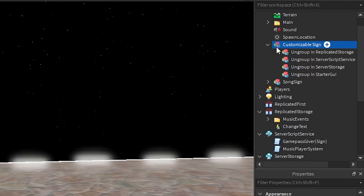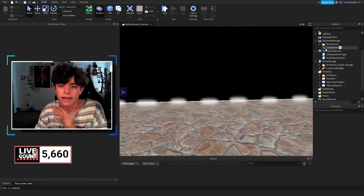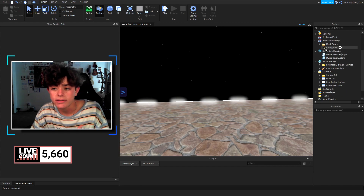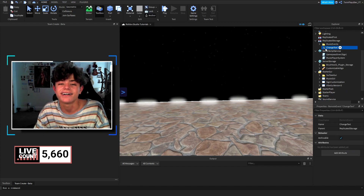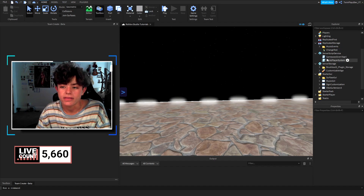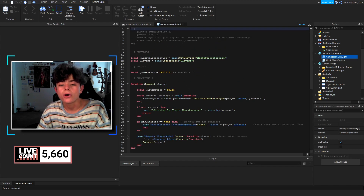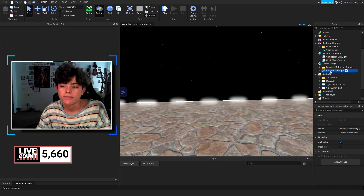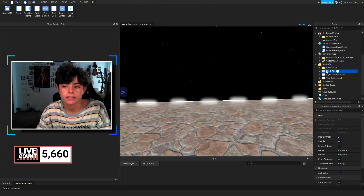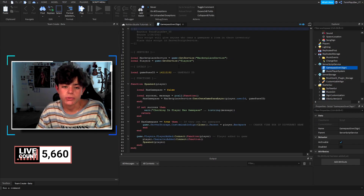Once you have that done, you're just going to delete this because we don't need it anymore. Now we're going to look at a few things. In ReplicatedStorage it says 'ChangeText' — that is an event, so we know when someone changes the text. Then we have the game pass part — this is where it gives the person the game pass. And then we have the tool, which is going to take a while to talk about.